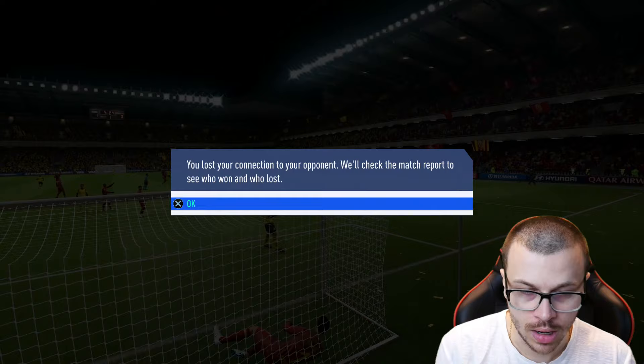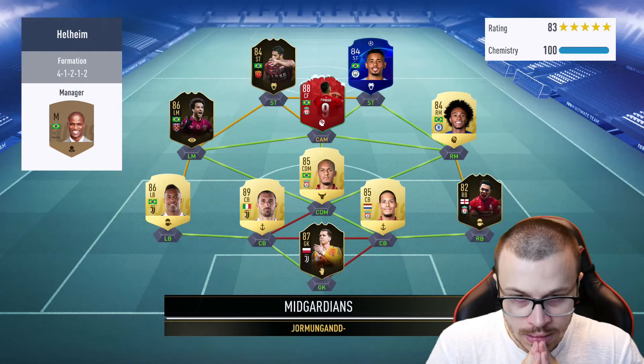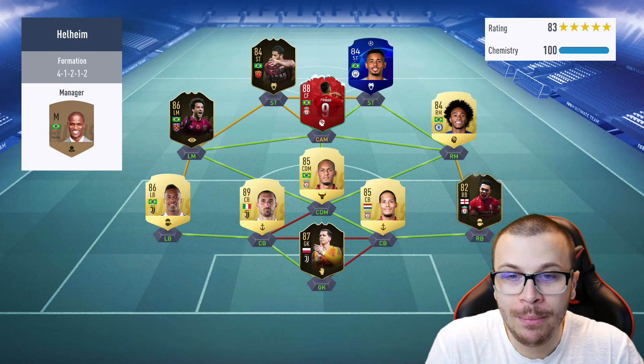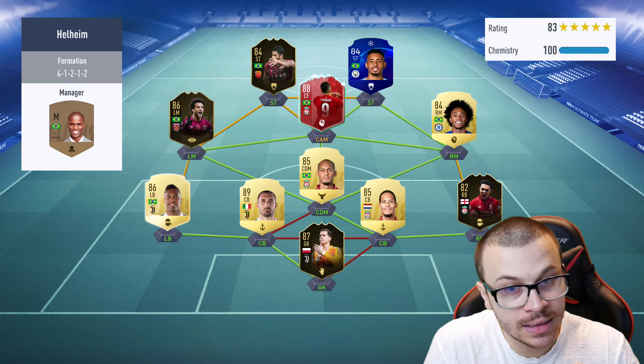Ronaldo scores - 1-0 - and that was an unexpected ragequit in the early stages. The next opponent is gonna use Hulk in front positions, Firmino 88-rated Footmas, and William Anderson.